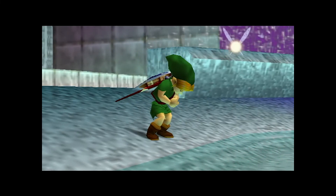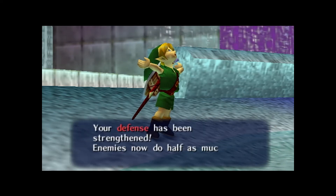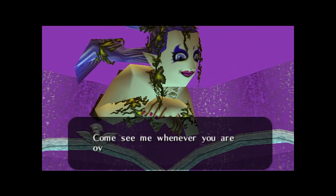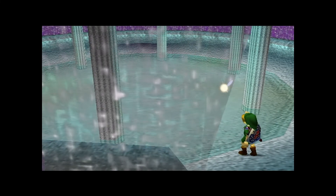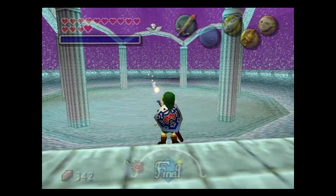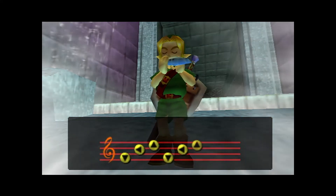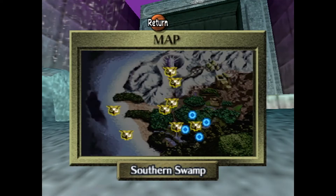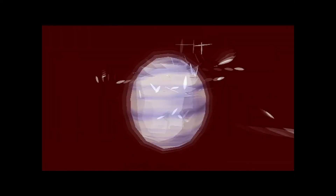It was so weird that you got it so late in Ocarina of Time. I think of it as basically the same reward you get in Banjo-Kazooie where you get double health at the very end of the game — like, this would have been useful earlier. Same energy — you're literally getting it right in front of the final boss. Both have that issue. It's so pointless at that point, you're just like, 'What am I going to do with this now?'